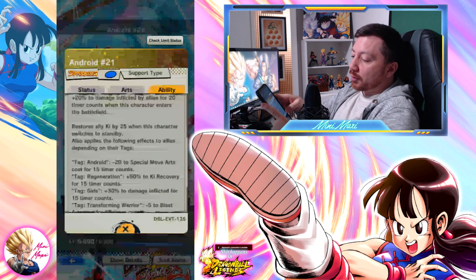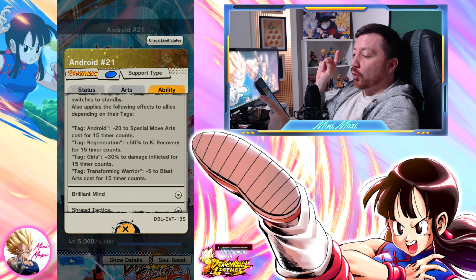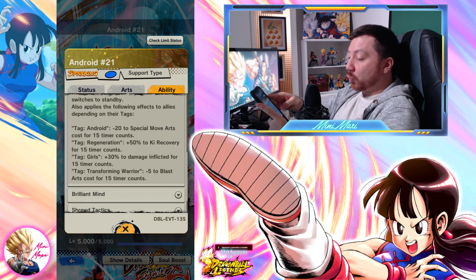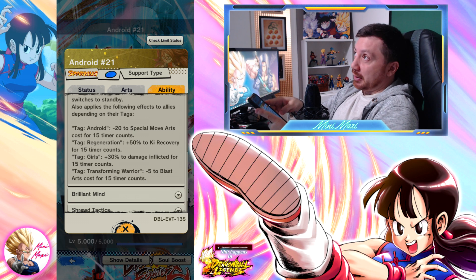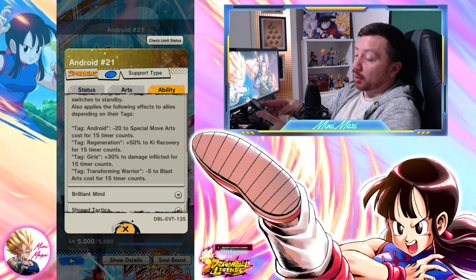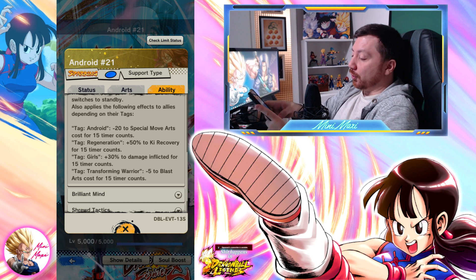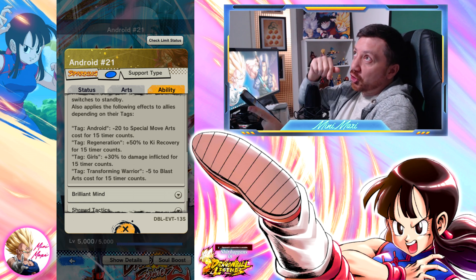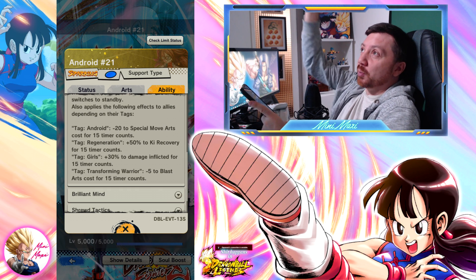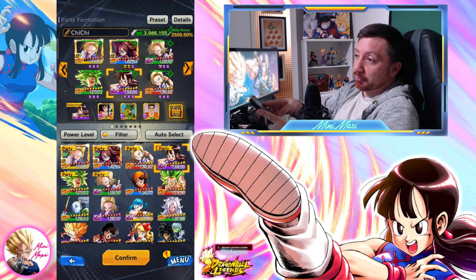Android 18's first unique restores ally ki by 25 when you switch to standby and applies effects to allies: Girls get plus 30% damage inflicted, and Androids get minus 20 to special move cost. So you're basically getting 40% damage inflicted three times, and 55% damage inflicted if you are a Girl and you switch from Chi Chi — or from Android 21 to Chi Chi to Android 18. That's pretty cool. We'll try that out. I don't expect to win many games, but hey, that's fun. Let's go! And we have Fusion.